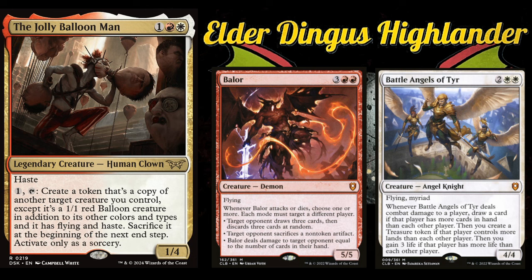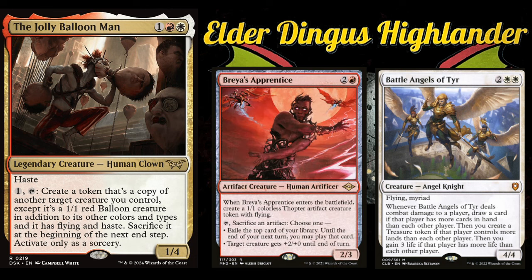Battle Angels of Tyr can provide a ton of value. Brae's Apprentice is pretty cool — it enters and makes a Thopter, and you can tap it to sacrifice an artifact for an effect. One nice interaction: if you have Brae's Apprentice in play and make a token copy of it, you get a Thopter, you get the token copy, and you can sacrifice the token copy to the original Brae's Apprentice to activate it instead of the token just being sacrificed.